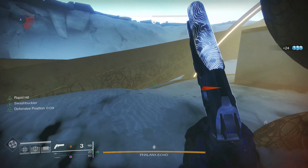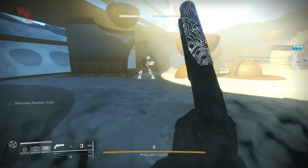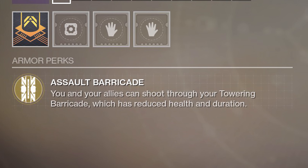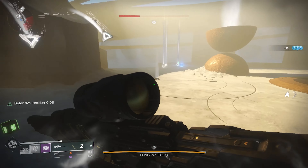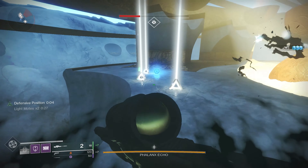Khitan's Rampart is a Titan exotic that changes the way your Towering Barricade works. Thanks to its perk, Assault Barricade, which reduces the health and duration of your barricade but gives you and your fireteam the ability to shoot through it. This on paper sounds pretty good, and there are certainly some new situations where this will be of use in PvE and PvP.